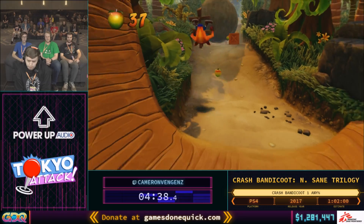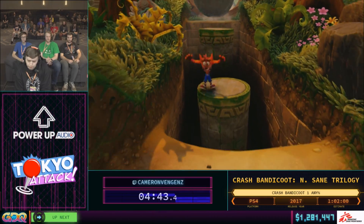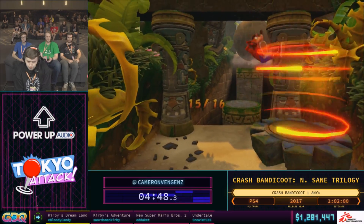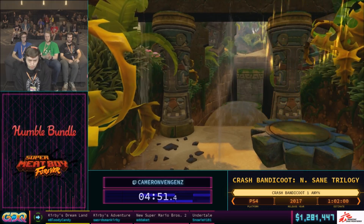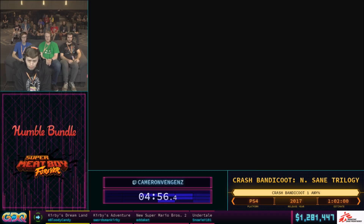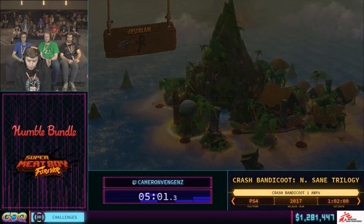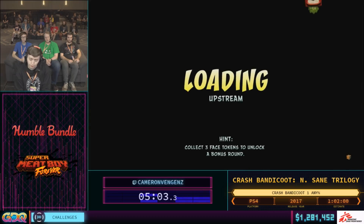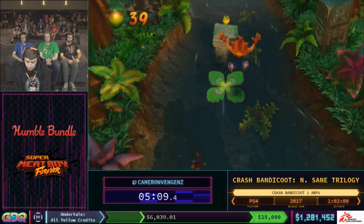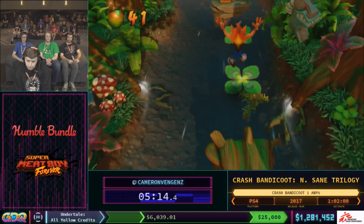Cameron walked off a ledge and spun right at the end of the ledge before jumping. Spinning increases the size of your hitbox slightly, so when you walk off a ledge and jump you can get a little more coyote time — that's when you're able to jump after walking off a ledge. That comes into play quite a bit in the earlier stages. We're trying to skip a cycle here by not waiting on this leaf. And he got it — that's a good jump!